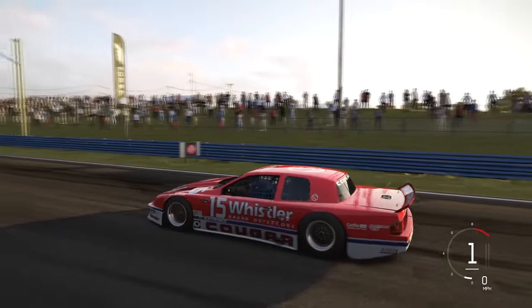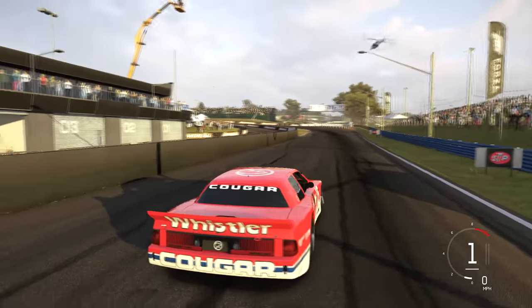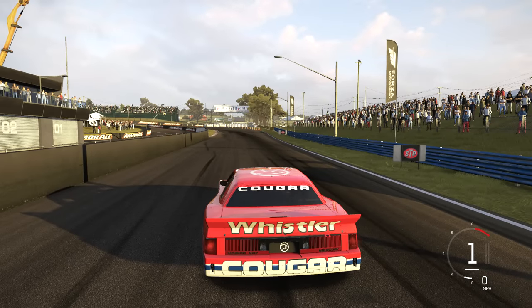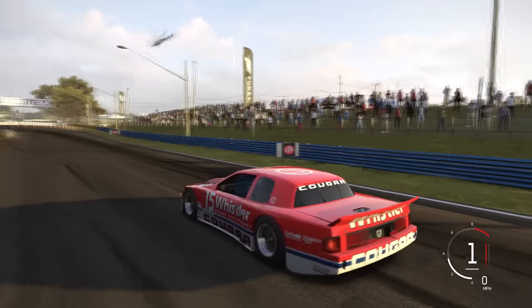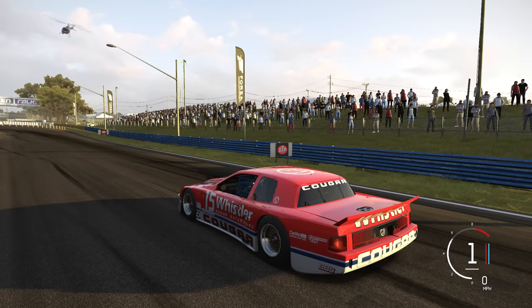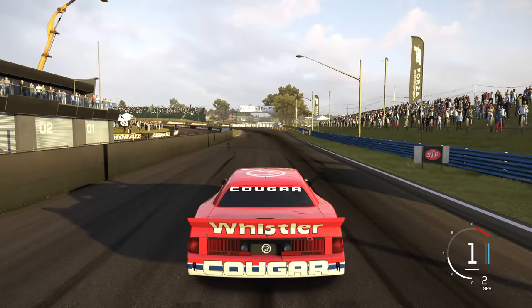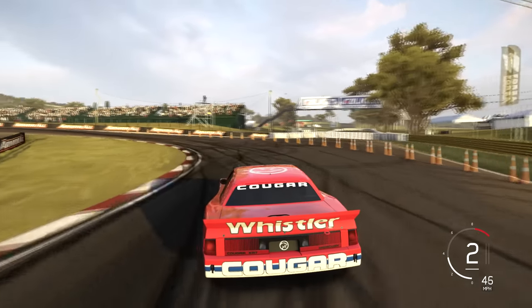Moving on to the final car for this part of the January DLC: the Mercury Cougar XR7. Look at this thing — it looks very very mean. It kind of looks like the wide-body racing RX7 we got a couple of packs ago — it even has RX7 in the name but spelled the other way: XR7. Let's see how this thing sounds before we get going.